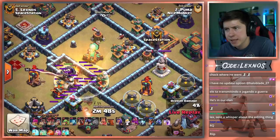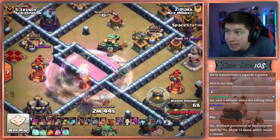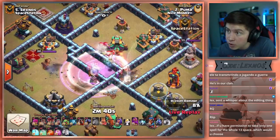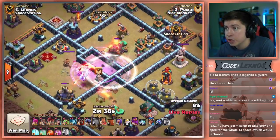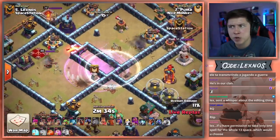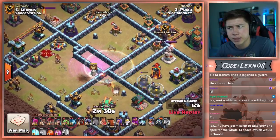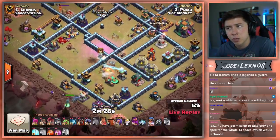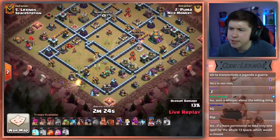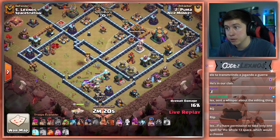It lands in the dead zone — he misses his Blimp too, just like JD9. Although it doesn't matter — it's not Super Wizards, it's Super Minions. They'll be able to reach the Scattershot over the wall. Two of them go south though, he still has another three. The Clone Spell is OP. They don't kill the enemy Queen, but take out another Tesla there on the south side. Royal Champion on the bottom to grab the Scattershot — that's some decent value from the Super Minion opener.